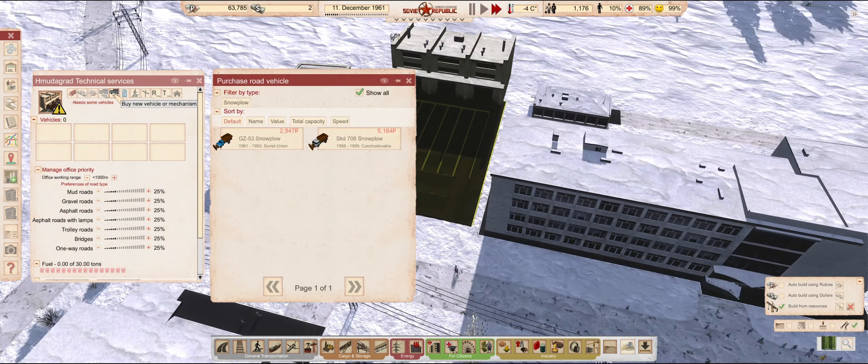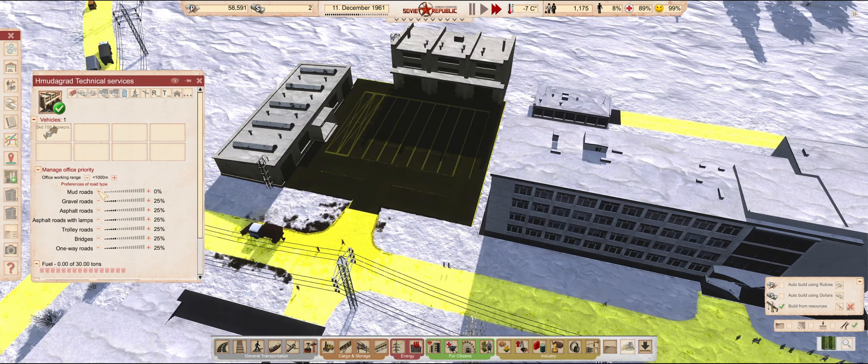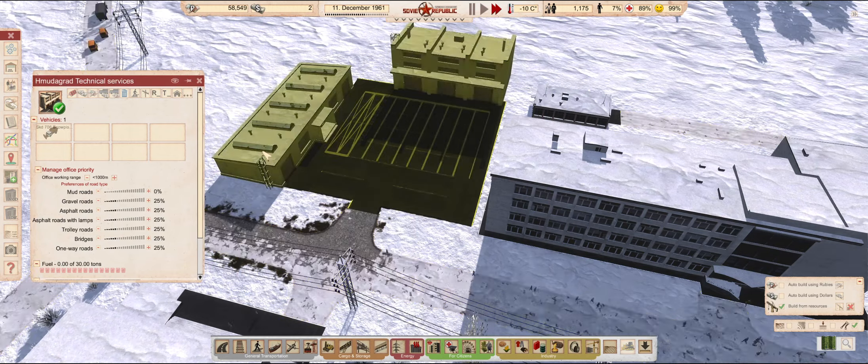Finally, the road maintenance depot is complete. I'll start with one snowplow for now and not bother cleaning dirt roads. With the bigger loan in the next episode, snowplows are one of the things we will need more of.